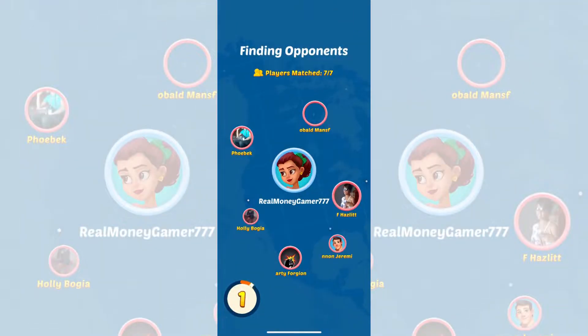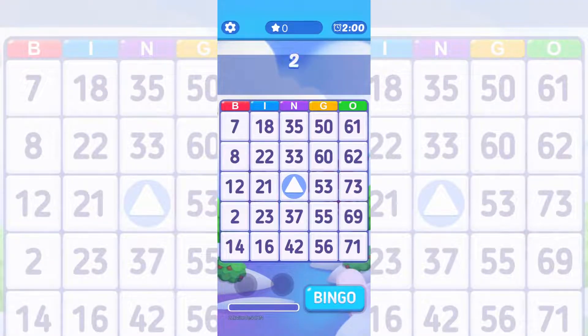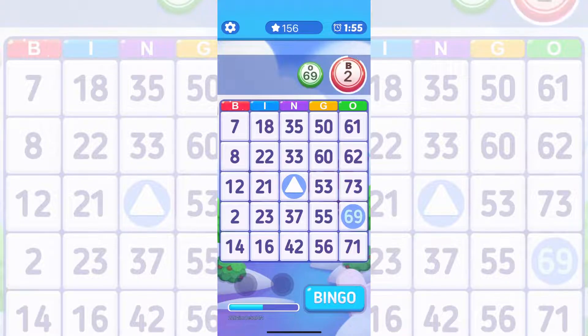Okay, so before the game starts, they're gonna set me up with five other competitors. In three, two, one, go! The announcer is gonna start announcing tiles and it's my job to click as fast as possible if they're on my card, of course.